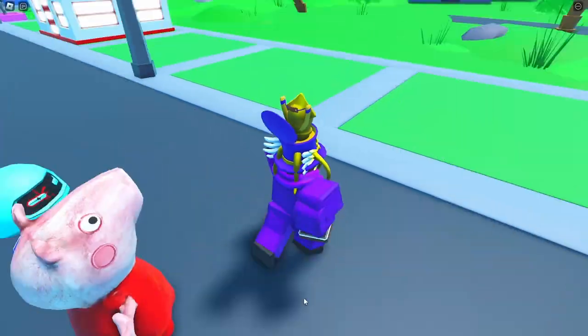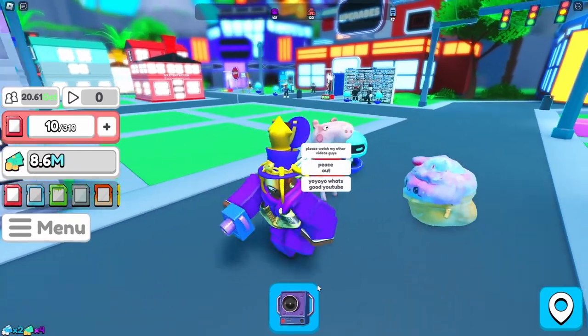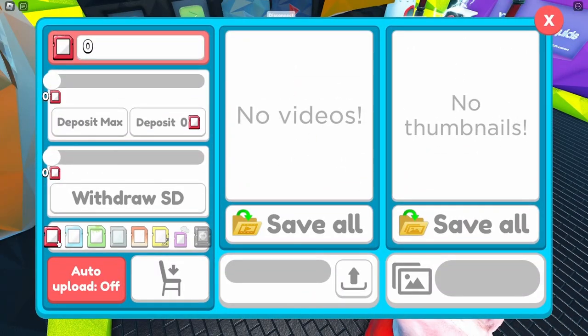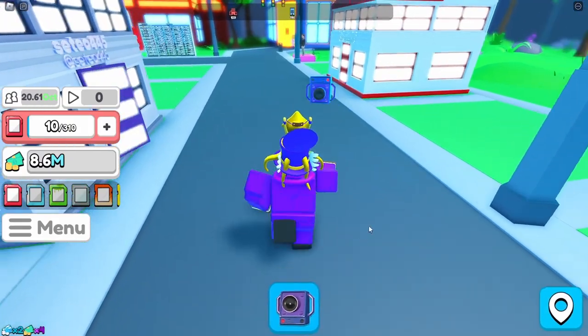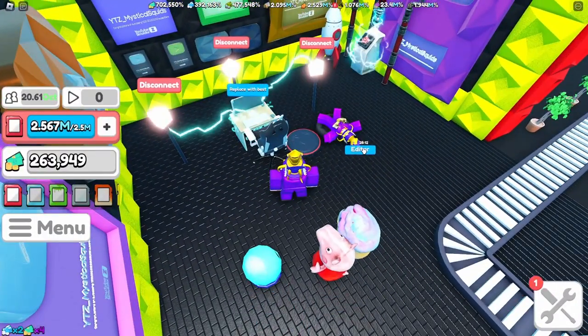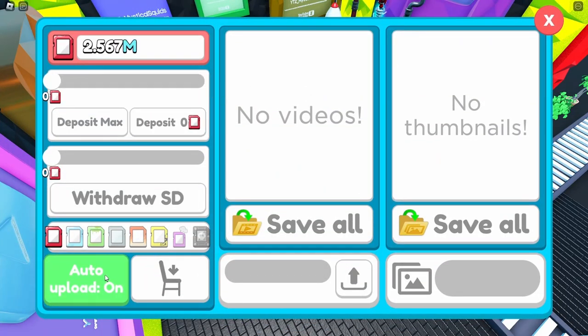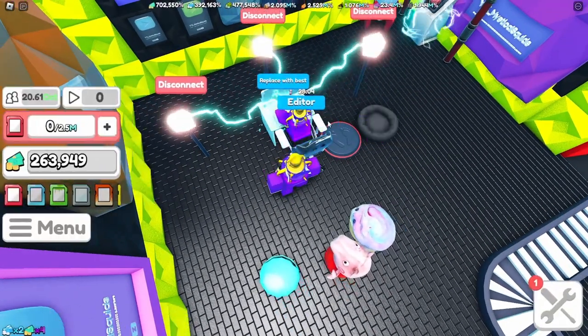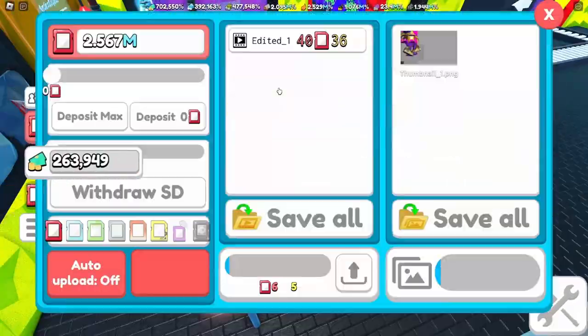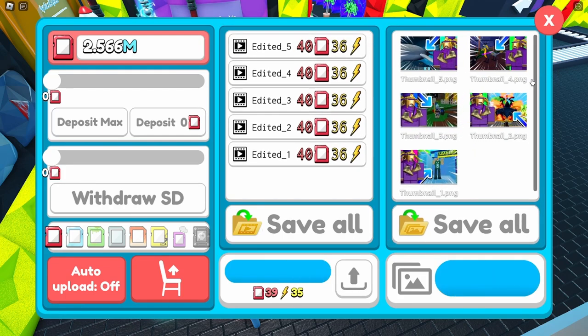Let's record a video using normal currency for now. Let me put our editor up, deposit all this storage... I literally forgot how this works. All right, now that we have some storage, let's wait - editor, deposit, auto upload. Oh yeah, place our editor in the chair - and now he's editing. How do you see how fast it's going? Wow, that's way faster!